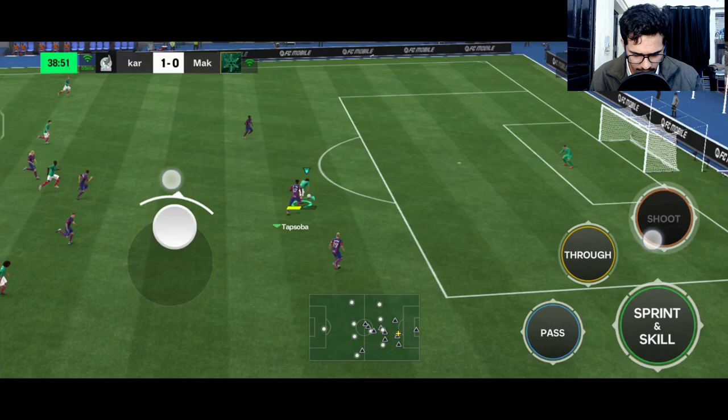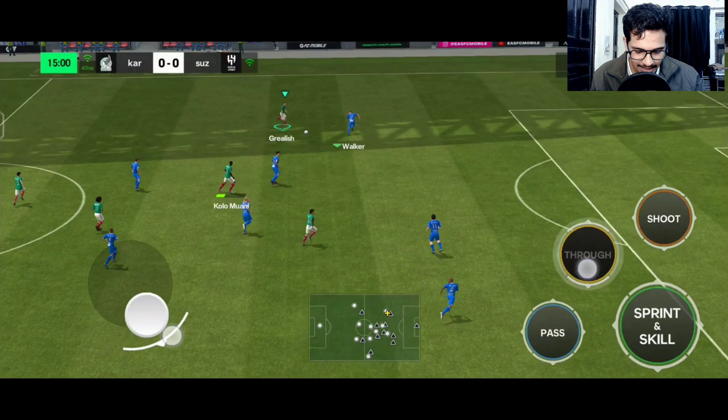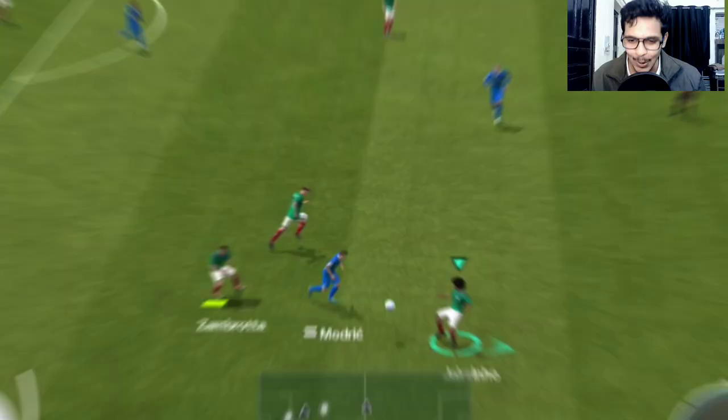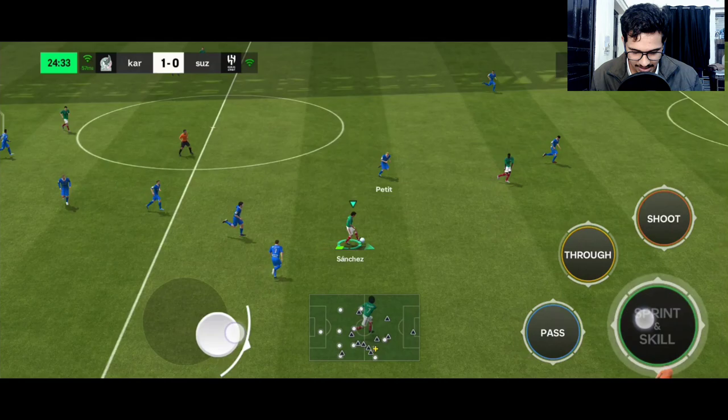De Jong, Jairzinho, ball towards Colo Muani, pass to Hugo Sanchez — what a run! Taps over, stuns, shoots — top shots! He has top shots from his strong foot; it feels amazing to shoot. The only downside is his physicality, height, and skill stun, but look at his positioning. That shot is just beautiful — I really enjoyed shooting with him.